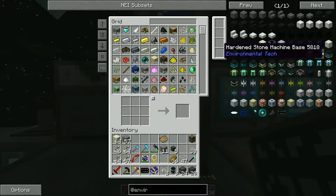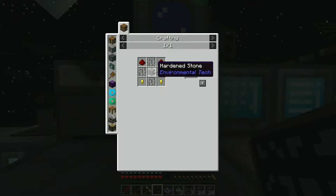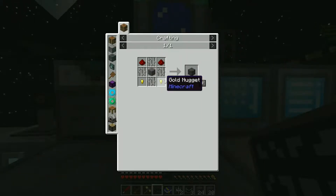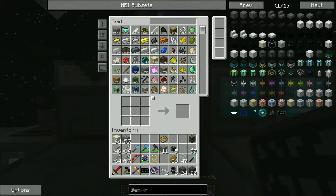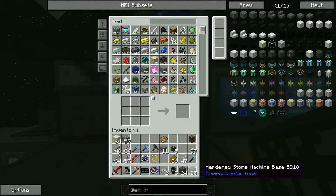We also need machine casings, and again you want to go with the hardened stone one at this point. This is fairly simple - you need hardened stone again, redstone, gold nuggets, and iron bars. Six iron makes 16 iron bars, so you should be able to make plenty of these. We need 20 in the end.